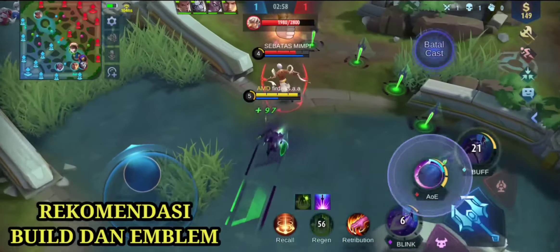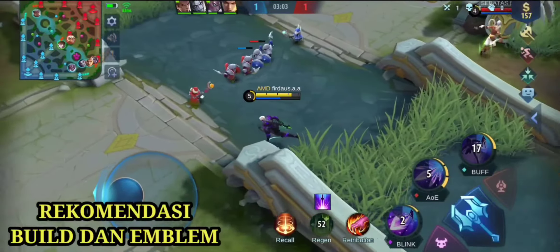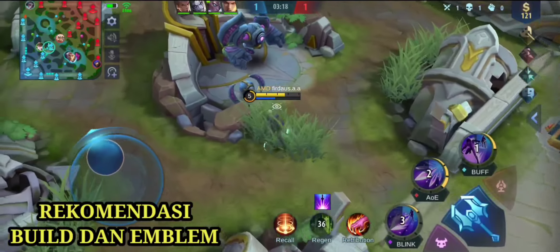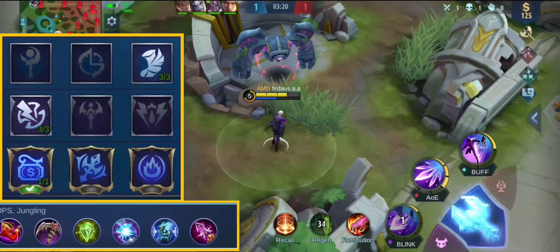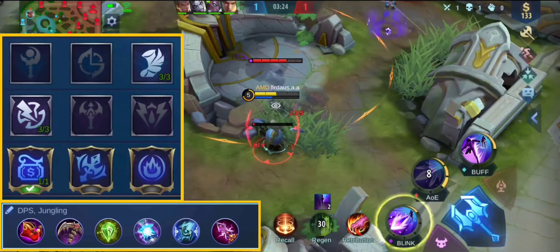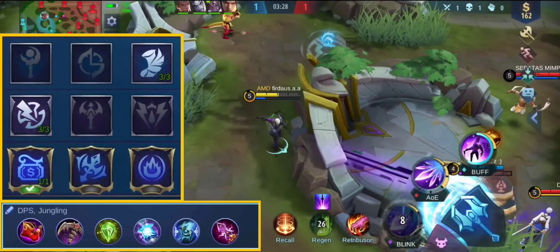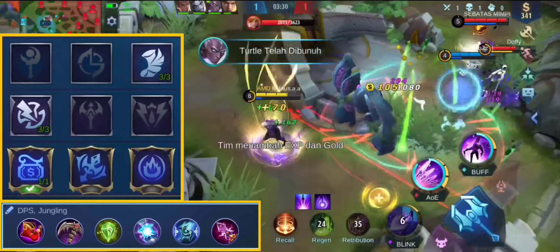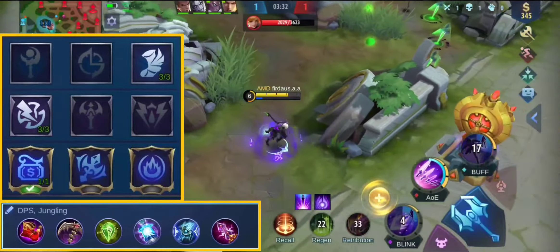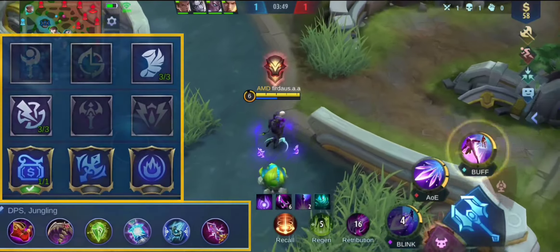Bagi player pemula, usahakan kalian bermainnya tenang, karena menggunakan hero-hero Assassin yang mempunyai tingkat kesulitan tinggi, kita harus membutuhkan ketenangan. Disini saya tunjukkan emblem dan build terbaik Gusion, yaitu build Mage. Kemudian emblem dan buildnya seperti ini!